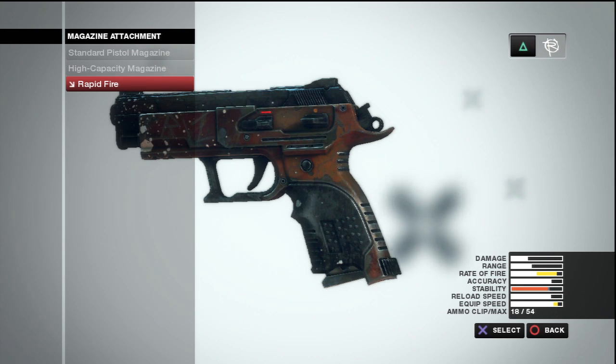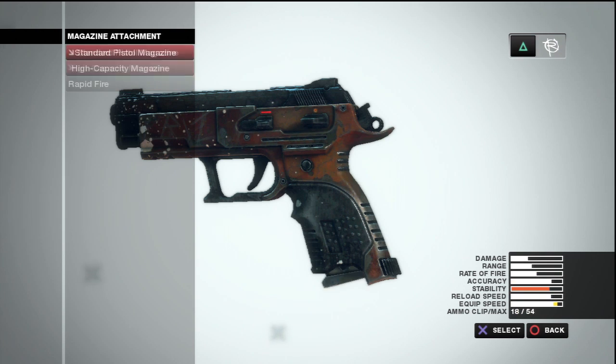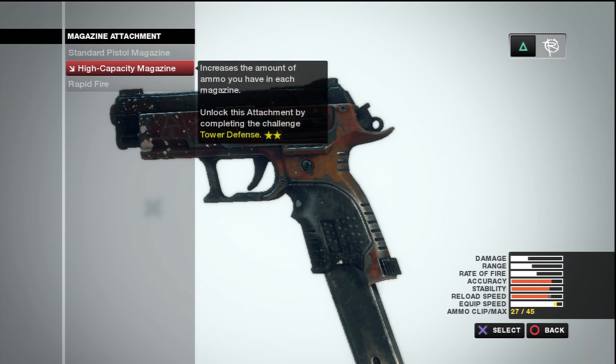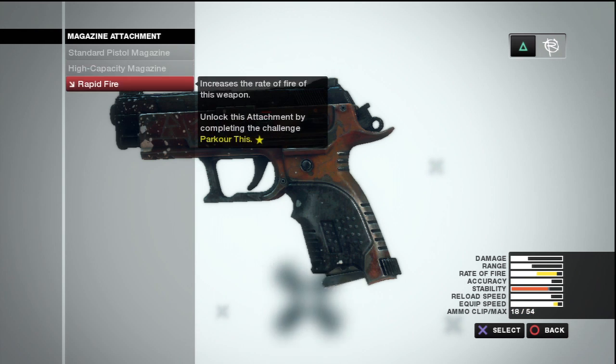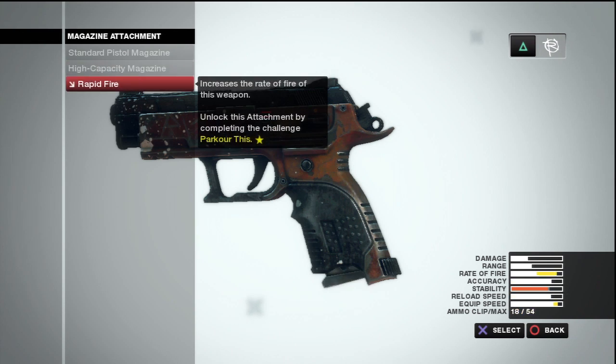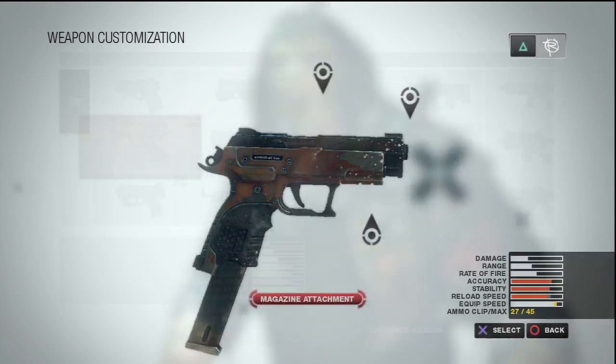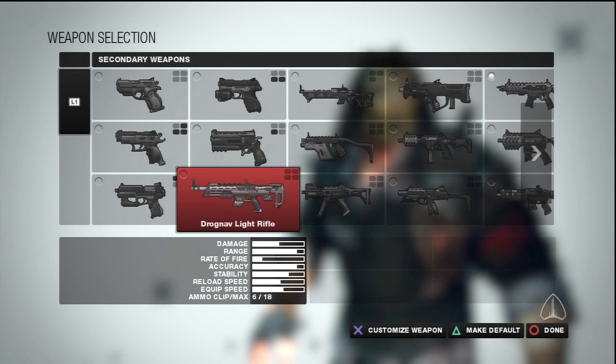Some things like the speed holster — it did a good amount. High capacity magazine? Look at that — reload speed goes down a little bit but stability goes up. Check that out, stability goes up. Rate of fire doesn't really matter because you have to pull the trigger each time. Okay, so that's enough for pistols.